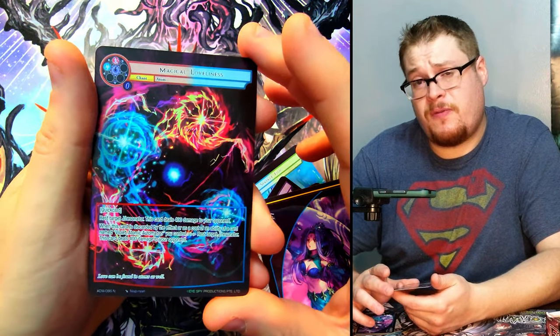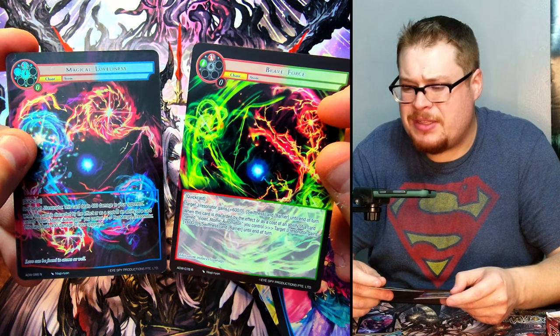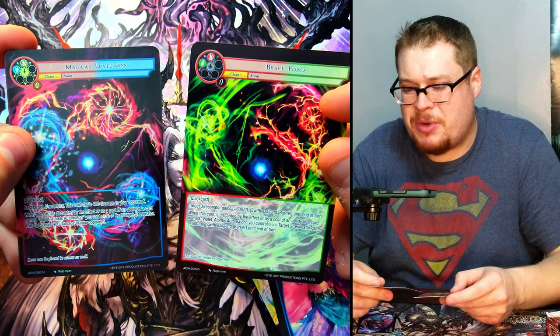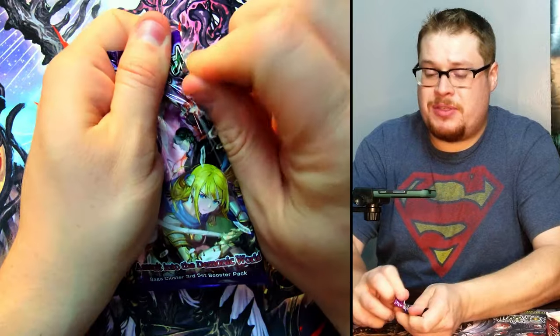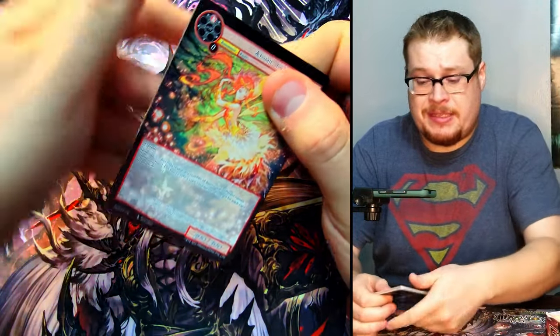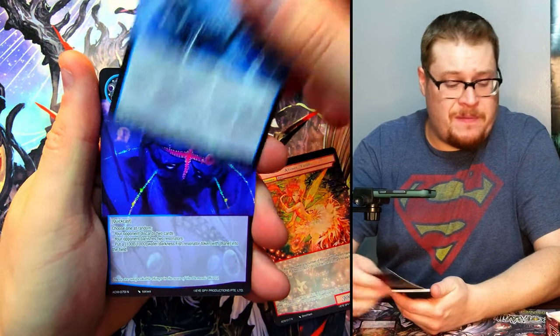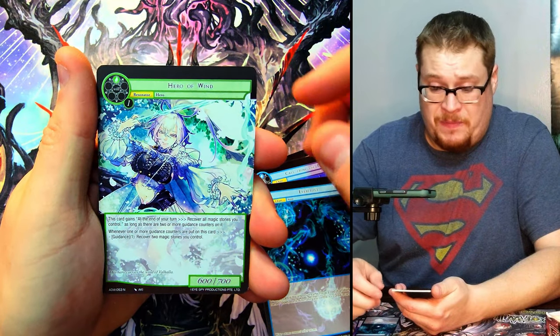Magical Lovelessness as our normal — lots of normals. We need to start getting into full art rares and super rares. Also, what is this? This is almost the exact same artwork on this card — this is a rare, this is a normal. Maybe it's got some purpose but that seems kind of lazy. But I said I did enough critiquing of artwork in Magic Stone War, enough to go around for a few sets.